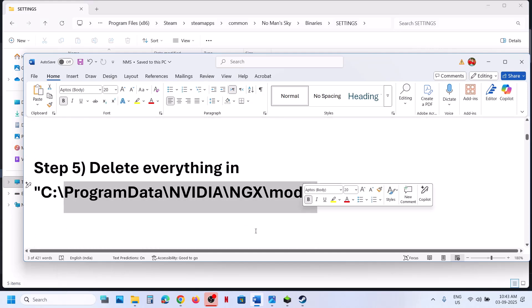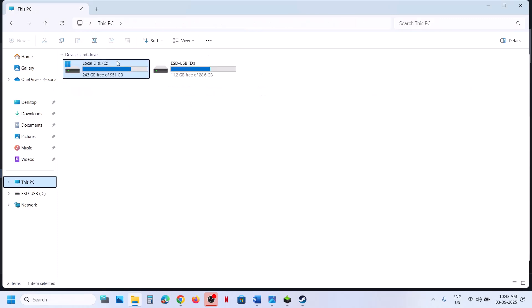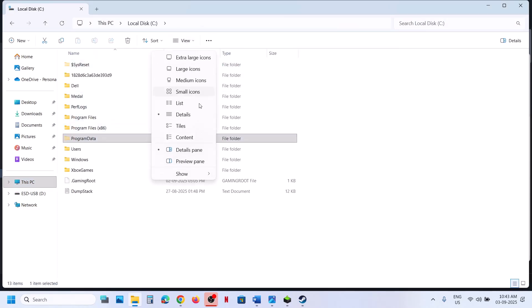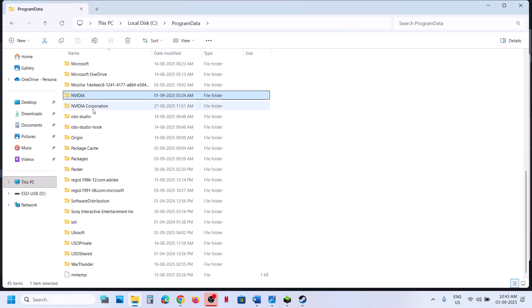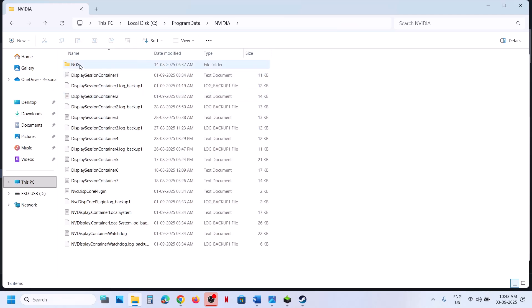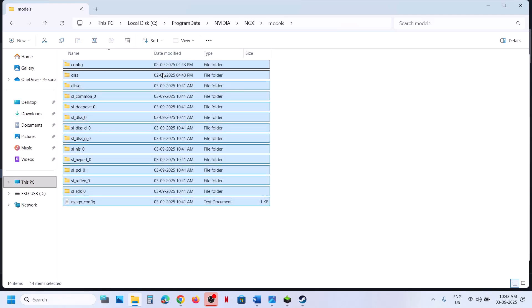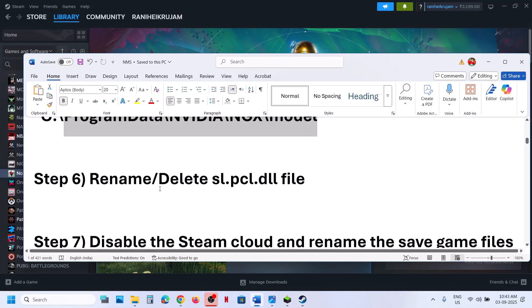The next step is to delete everything in a specific Nvidia folder. Open File Explorer, go to This PC, open the C drive, then the ProgramData folder. If you don't see ProgramData, click View and select Show Hidden Items. Open ProgramData, find the Nvidia folder, open the NGX folder, open the Models folder, delete the contents, and relaunch the game.